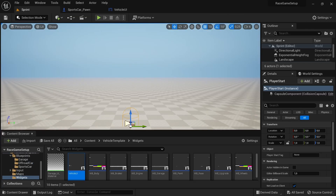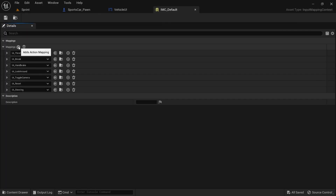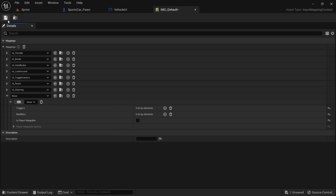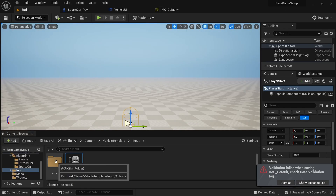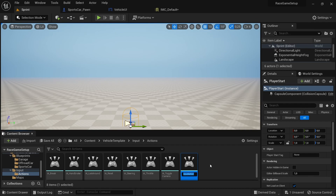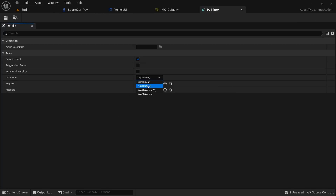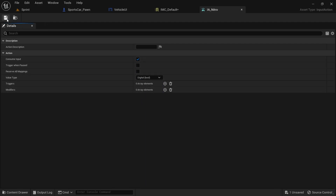Go back to the level window, click and select the Input folder in the Content Browser. Double click and open the file IMC_Default. Within there, there is an Actions folder — open it and you'll find the input actions. Right click and under Input look for and select Action Input. Rename it as IA_Boost — the IA stands for Input Action. This will be needed when adding it to the input mapping context. You don't have to name it like that; it simply makes it easier to find. You don't have to change anything in that input action, just save and close it.